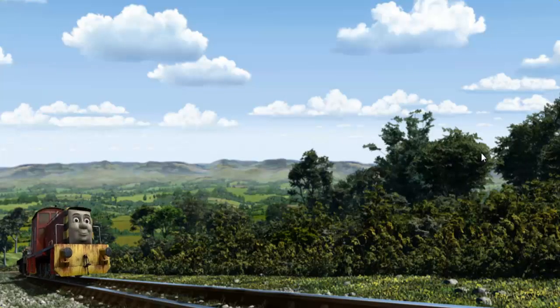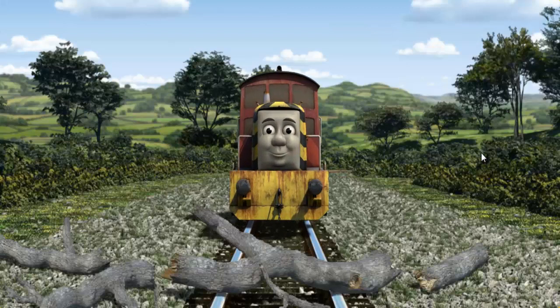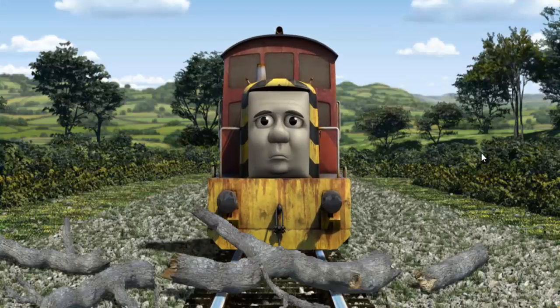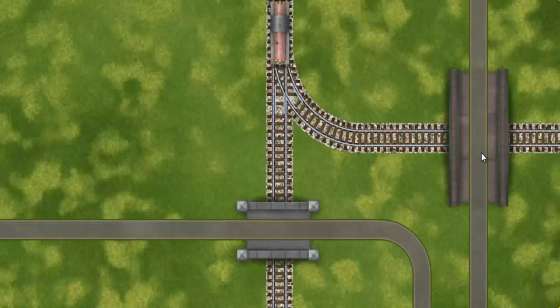Salty set out for the Sodor Search and Rescue Center. Suddenly, Salty had to stop. He would have to go another way. Find the track that goes under the shortest bridge. Let's go.